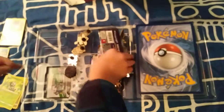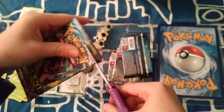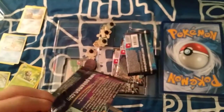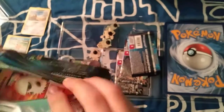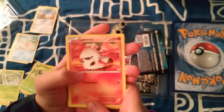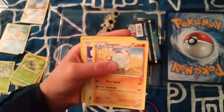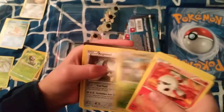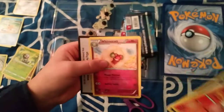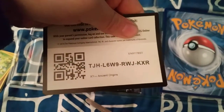Now, let's do this one. It's Ancient Origins with Rayquaza on it. Let's see what is in here. We have a Larvesta, a Malamar, a Combee, a Quagsire, a Meowth, a Vespiquen, a Riolu of Steel, a Special Electric Energy, a Faded Town, a Wimpod, and here is the code.